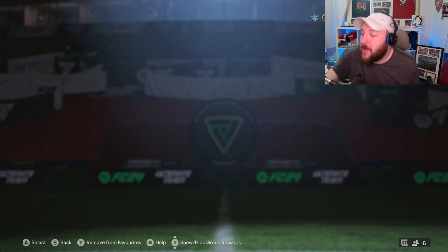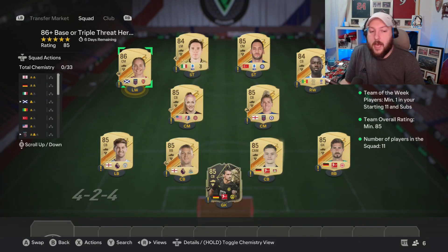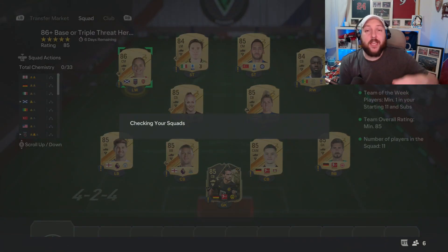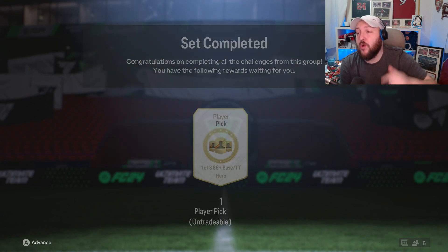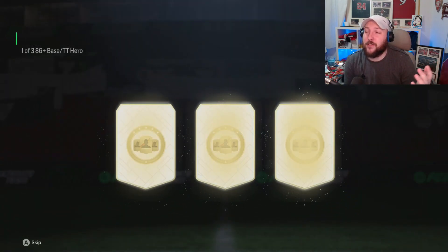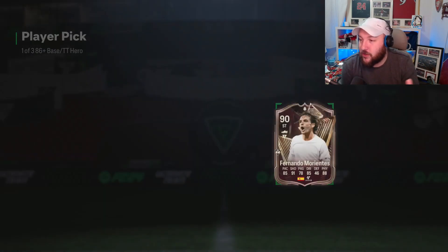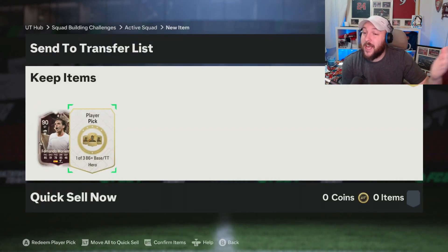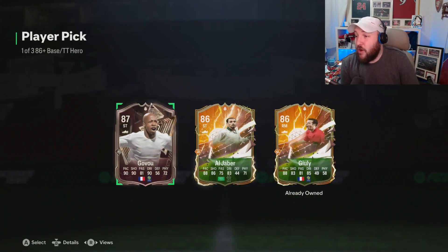The 86 base or triple hero threat player pick is a one-of-three — we need a team in a week and an 85-rated team. I've done both of the hero picks from grinding every SBC. For the first pick I'm going to take Fernando Morientes — 90-rated, I'll take it — and for the next one it's going to be a Govu.